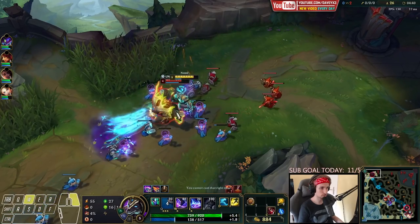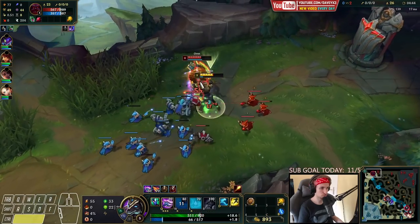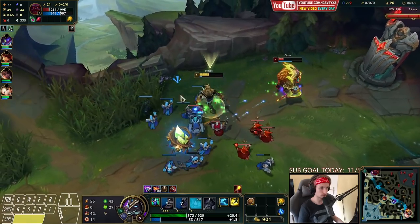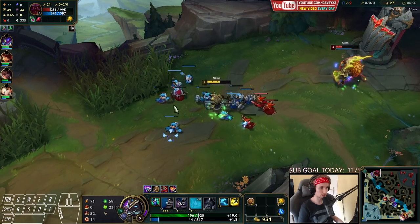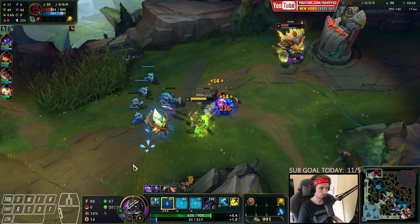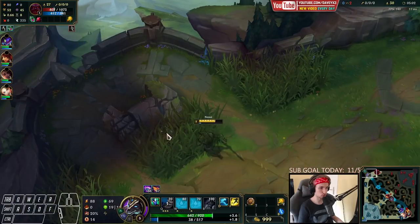I'm very happy with the fact that we're able to stack up like this. This guy has taken loads of damage. I could have actually taken the kill here if I didn't press my W and instead pressed my E. But it's just that I don't have any mana left — otherwise I would have definitely been able to get a kill right here.